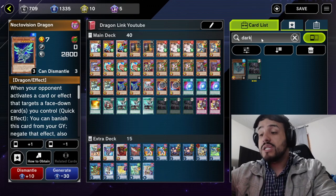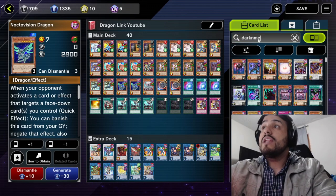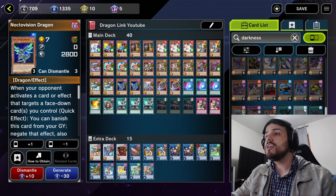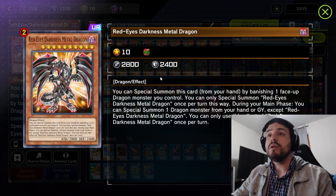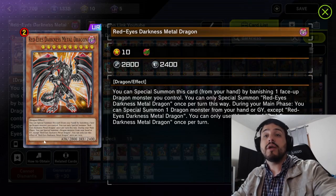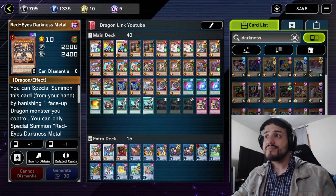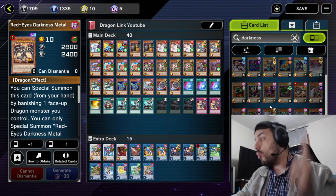Also, if you're playing Red Eyes Darkness Metal Dragon, you can Special Summon that as well and that will net you even more pluses. I'm not running it on this decklist, but that's another option. If you're running Red Eyes Darkness Metal, you can Special Summon it off of Recharger if it's in your graveyard and then activate Darkness Metal to Special Summon another monster. So those are pretty cool tricks you can do with this — but that was tip number one.